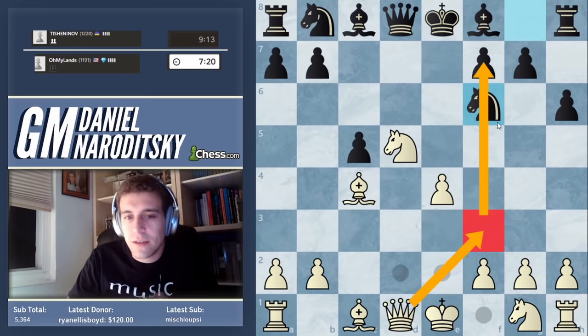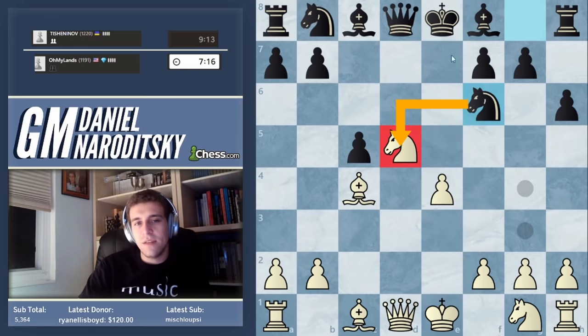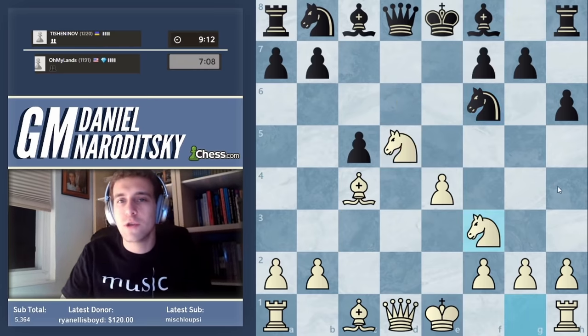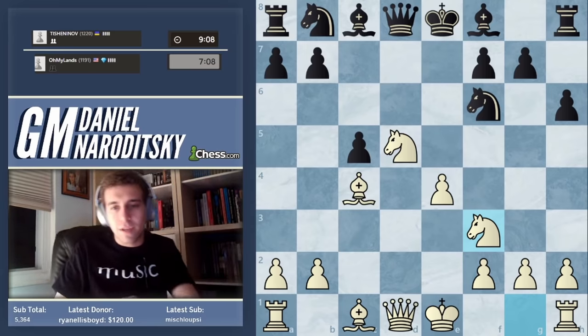The reason queen f3 is too early is that he's going to take on d5, defend f7, and then it's going to be hard to develop the knight to a natural square. I'll show this after the game in more detail. Actually we're just going to develop as if nothing happened, because nothing did happen.